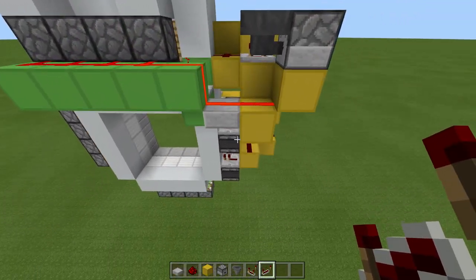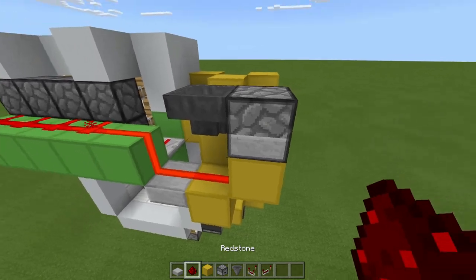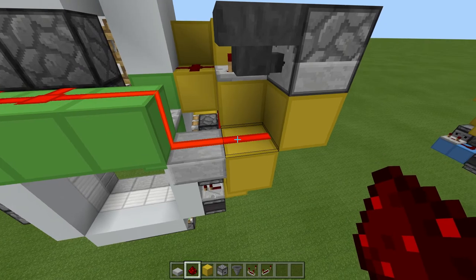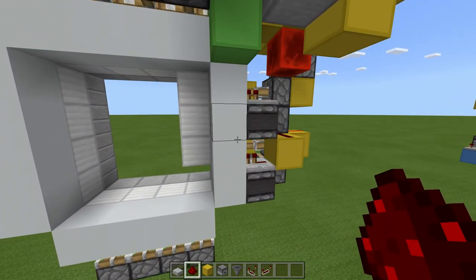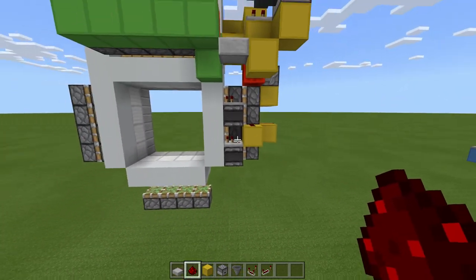If we just power this, hopefully we'd have a double piston extender on these — just the first three, not the bottom one. To test this, if we just remove this redstone dust and then replace it, as you can see we have the double piston extension on the top three, but not yet on the bottom.